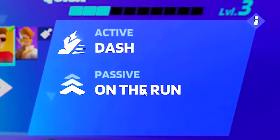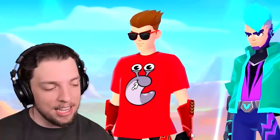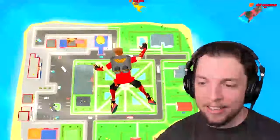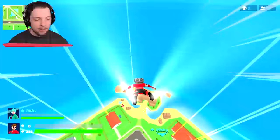Let's head into our Champion, upgrade quick, and now it is time to use our skin. Let's go over to Quick and switch it to the Slogo skin. How good does that look? We've got the Dash ability and the Passive on the run. Let's select that and jump in and see if we can get another win.